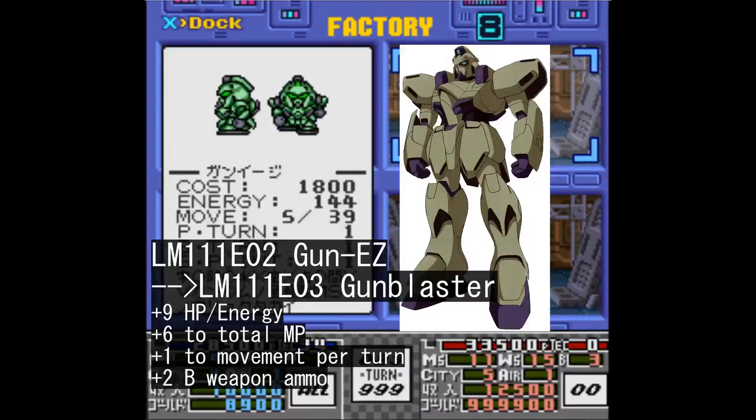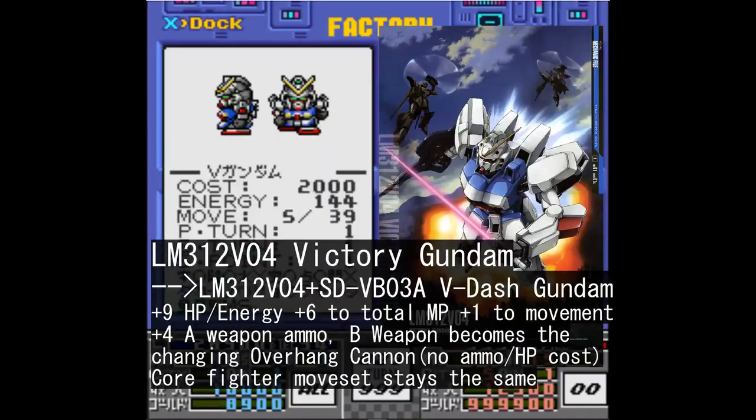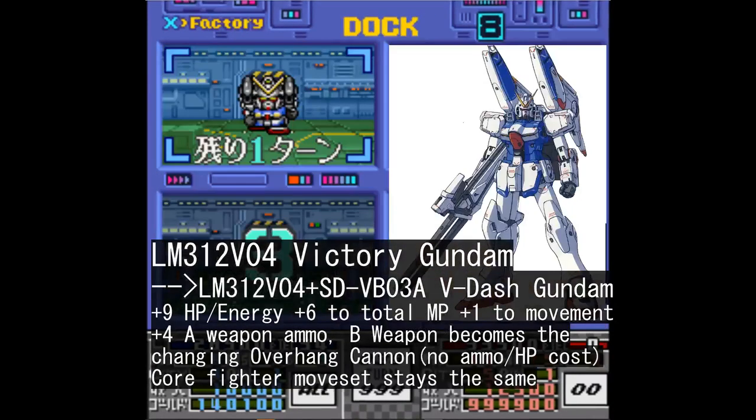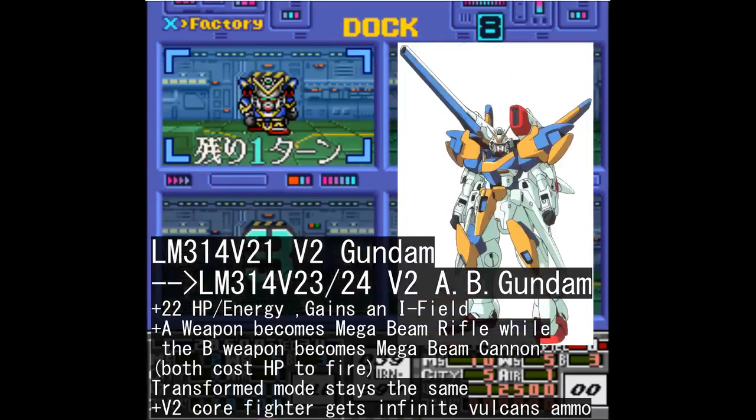Moving on to League Military mobile suits, the Gun Easy turns into a Gun Blaster, the Victory Gundam turns into a V-Dash Gundam, and the V2 Gundam gains its V2 Assault Buster form.